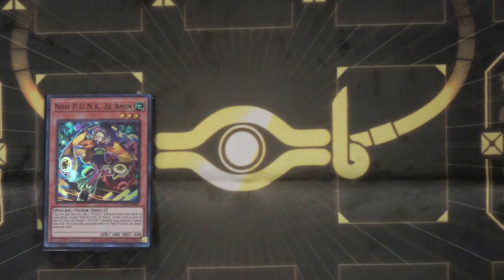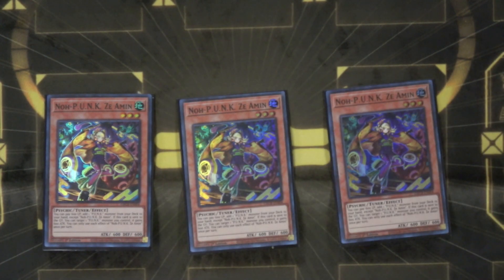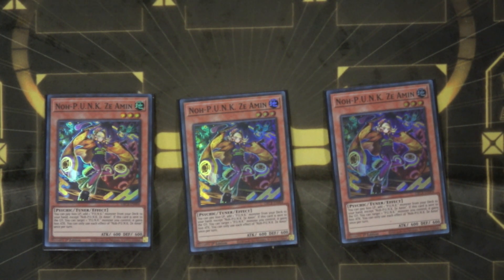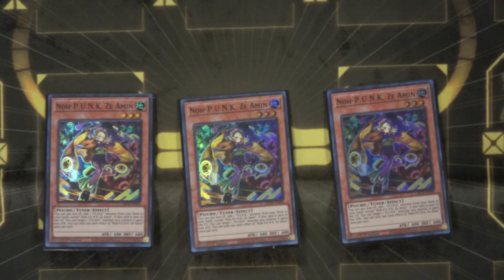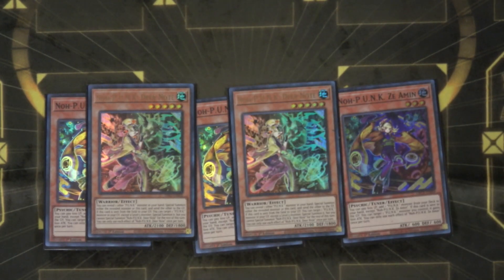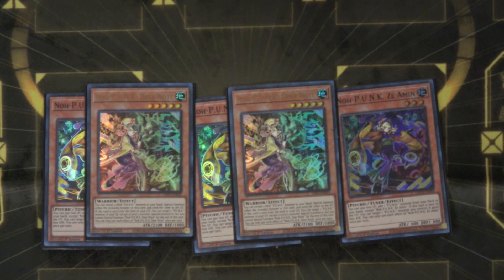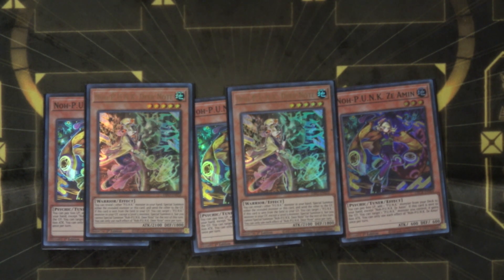We're gonna start off with the package: we got three Punk Zeon, pretty much a starter that pays 600 life points — that's gonna be standard on all the things — and it searches any punk monster that you need. We're going with two Deer Note; you don't want to play three, it's very cloggy. Two is just right because there are a lot of times, especially with Cashtira going around, that they'll be banishing them. It's your revival from the grave whether it's sent for synchro material or even just sent from the field, so you do need two.